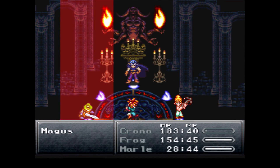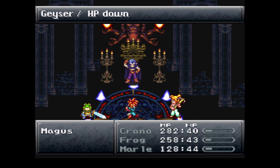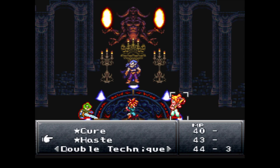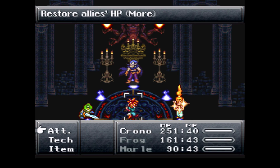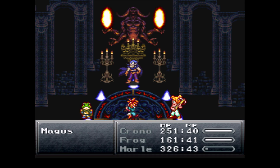What I did was, since Marl has the haste ability, I pretty much have everybody get the haste effect. I usually start with either Frog or Marl because they're the healers — that way they can get to healing a lot faster. Once they have haste, Crono can get his turn going too.